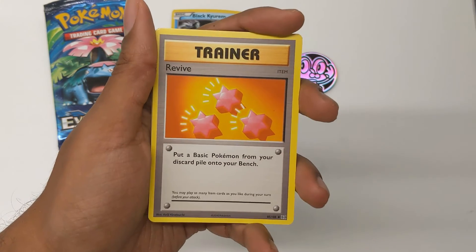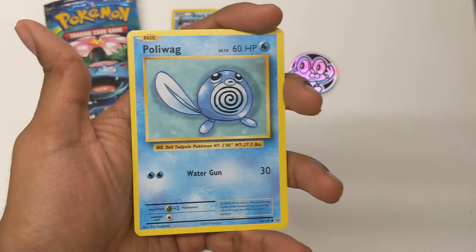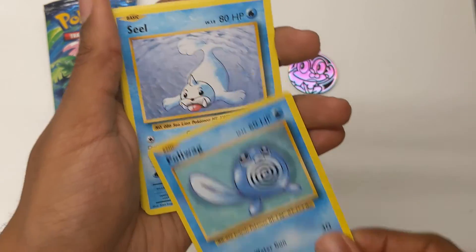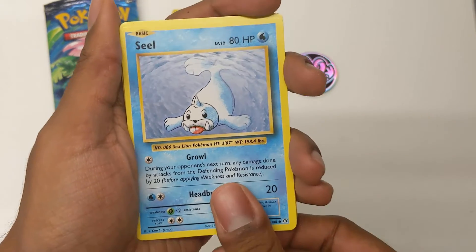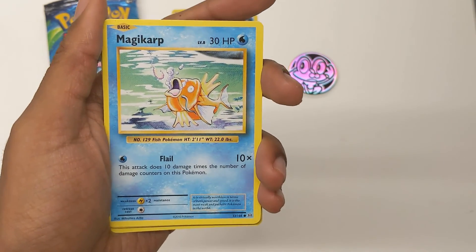Revive — put a basic Pokemon from your discard pile back onto your bench. I'm thinking about all of these in-game terms. Getting a revive in-game is amazing because you're reviving it. Poliwag — gotta like Poliwag, always a fun one. There's Seel — Growl and Headbutt. Gotta love Seel. And the goat of all Pokemon — we got the Carp Master himself, Magikarp.